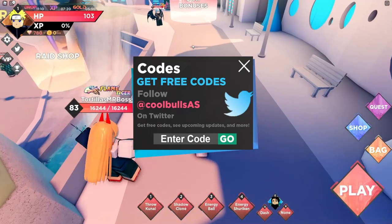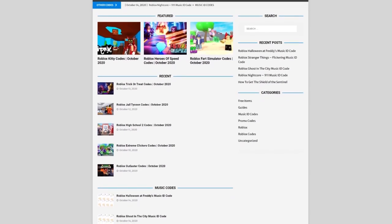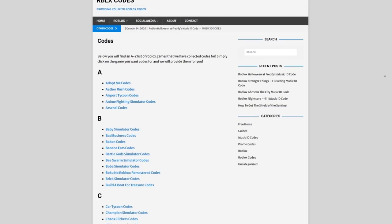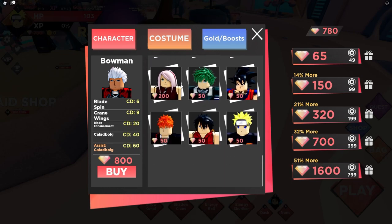Are you guys tired of watching tons of videos for Roblox codes? Well I've got a solution for that — rblxcodes.com. On the website you can find game codes, music codes, and guides. There's tons of stuff in there that you guys have to check out. Overall we have codes for over 300 Roblox games, so if you guys need a code for a game it will be there.